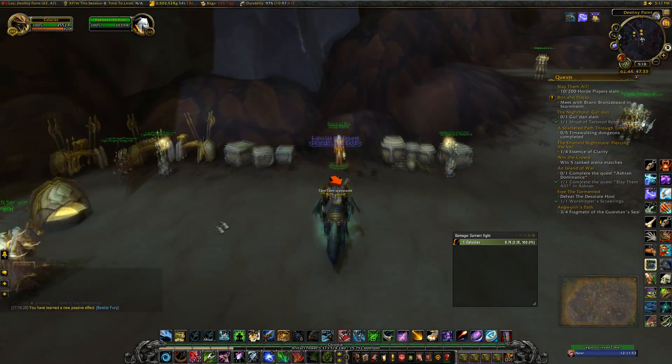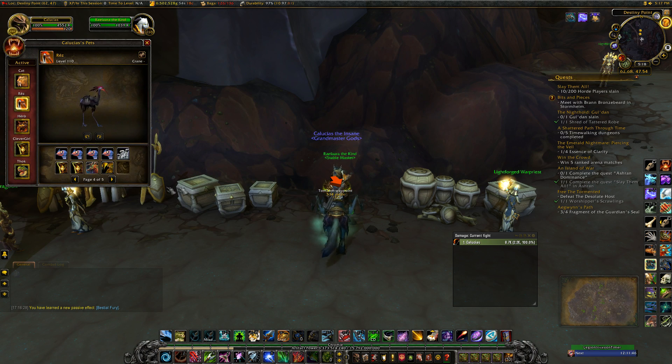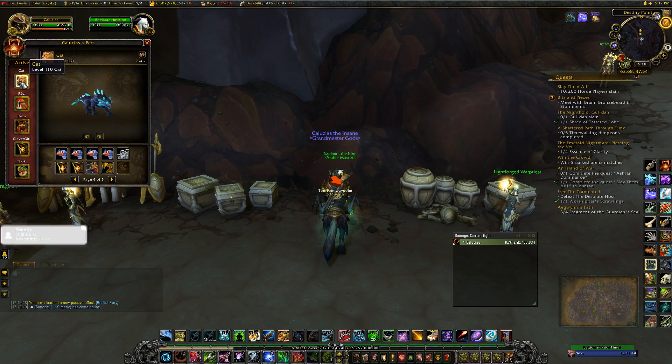Something to note if you want to tame all of these: you don't have to hearth to Dalaran or go to Trueshot Lodge to stable your pets. There is a stable master at Destiny Point, so you can just keep putting your pet in there and go get another one.